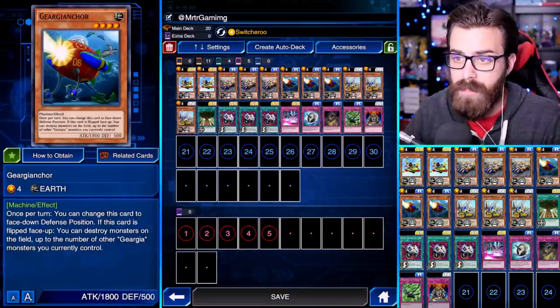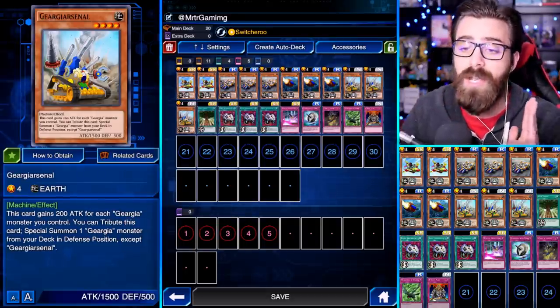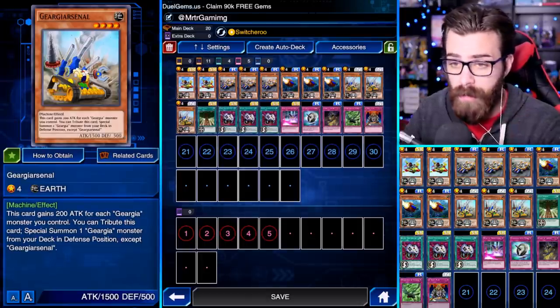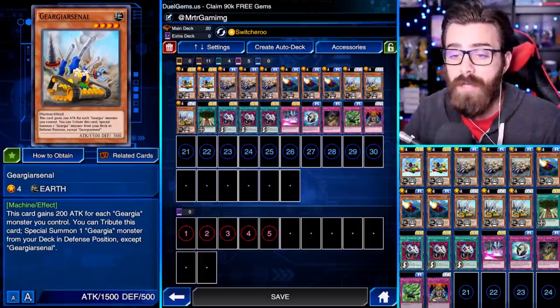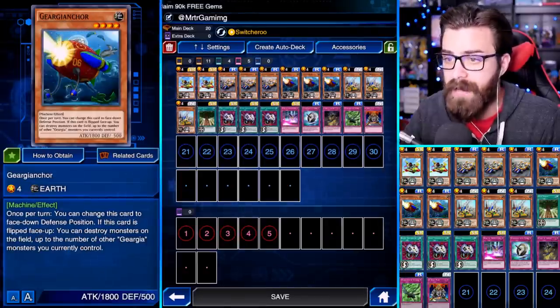The Accelerator says: if you control a Gear Gear monster you can special summon this card from your hand in defense position. When this card is sent from the field to the graveyard you can grab one Gear Gear monster from your grave except the Accelerator and add it to your hand — so it replaces itself and special summons itself. The Arsenal gains 200 attack for each Gear Gear monster on the field, starting at 1700 and going up to 2100 if your field is full. You can tribute Arsenal to special summon one Gear Gear monster from your deck in defense position.